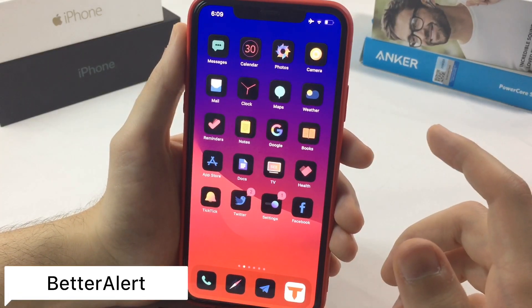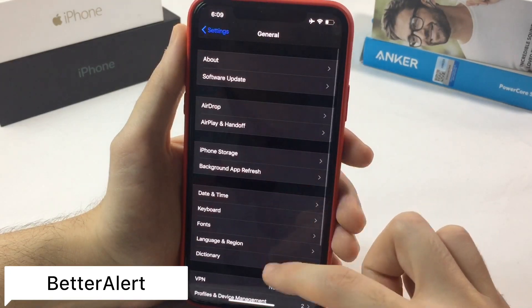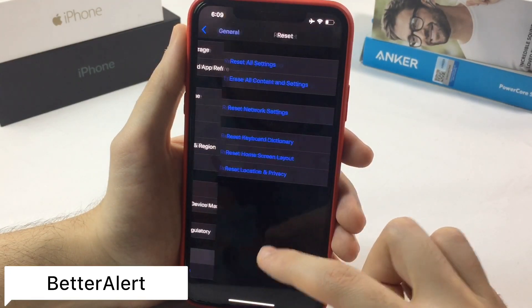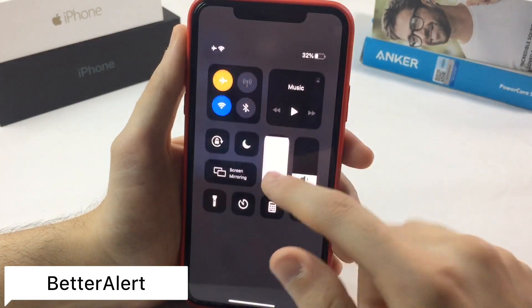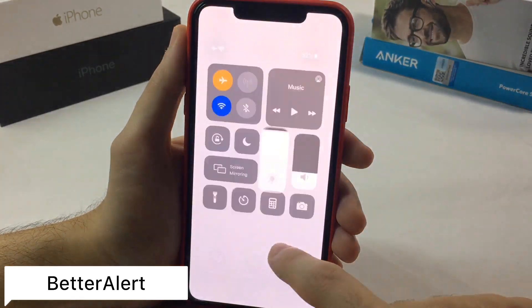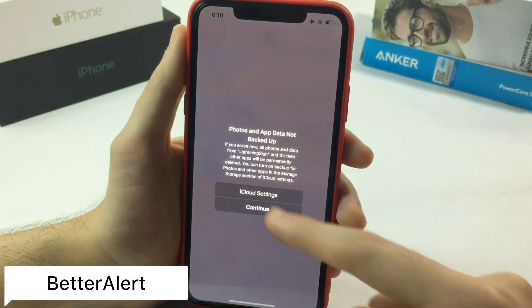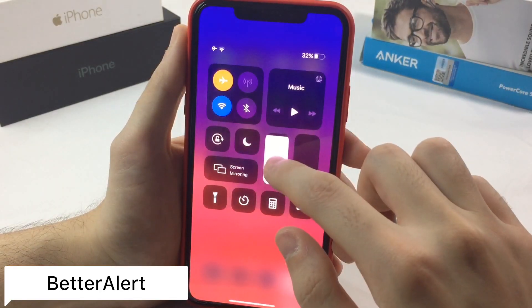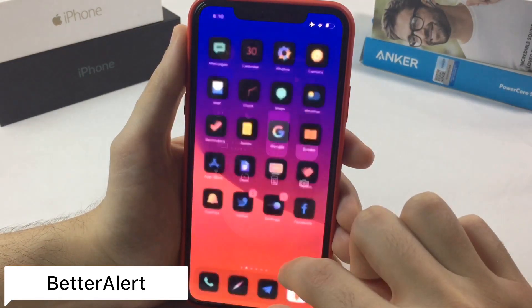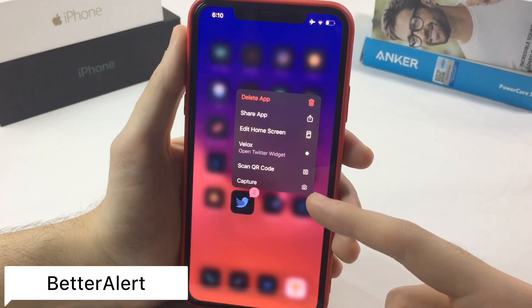The next tweak is called Better Alert. This will change your entire system UI. Going to General and Settings, it will change the UI of alerts. I'll first turn off dark mode so you can see the tweak — the UI of the alert system is completely changed. This will also take effect in the share sheet and when you 3D press or long press on your icon.